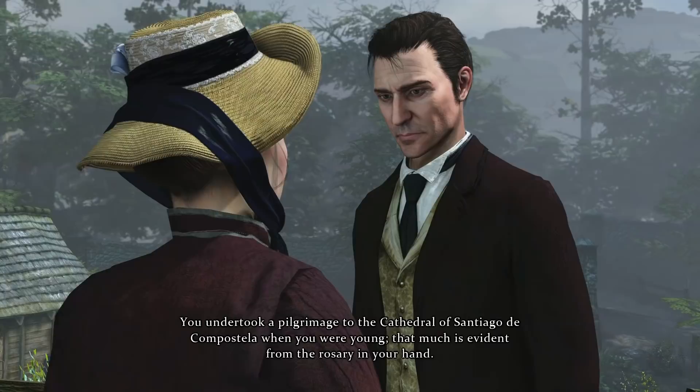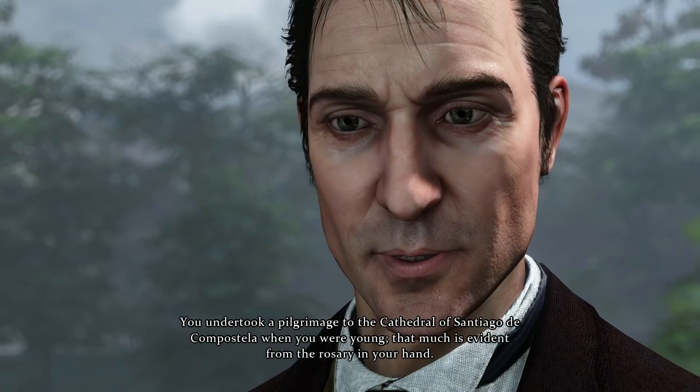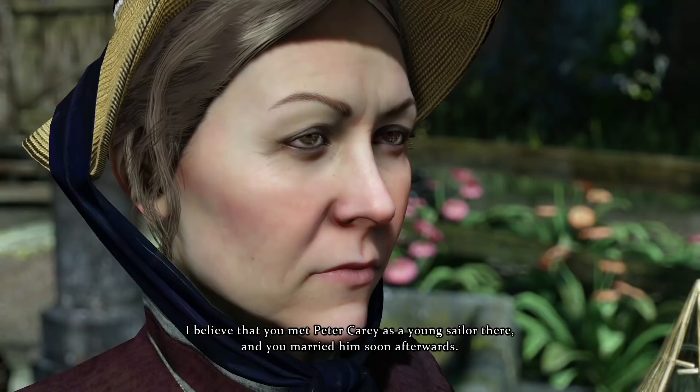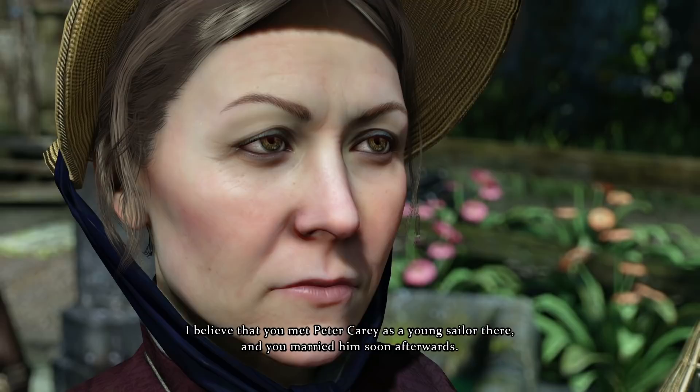At this point, Holmes begins to use character details obtained through close examination of Carey, much to her surprise. However, this is no mere automatic process — it's up to you to pick the evidence that supports Holmes' claim via the QTE. Holmes deduces that she met Peter Carey as a young sailor in Plymouth, and married him soon afterwards — which she confirms as extraordinary.